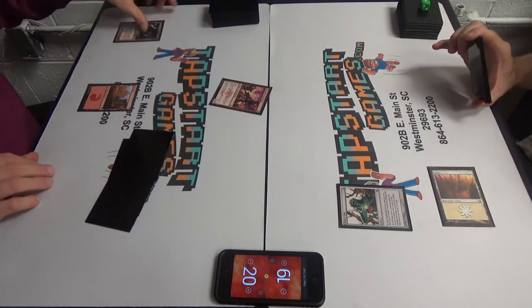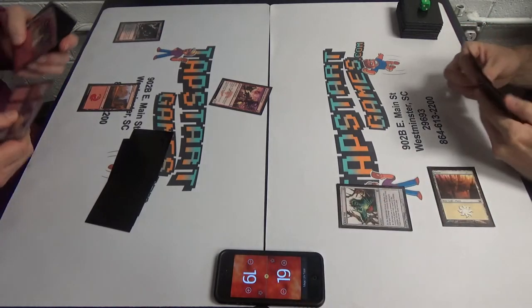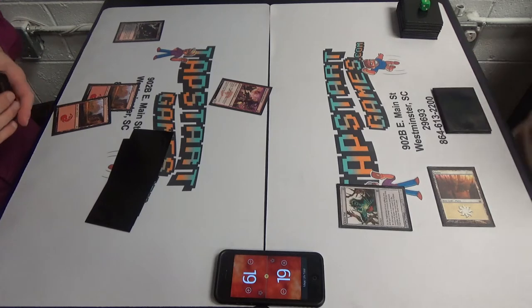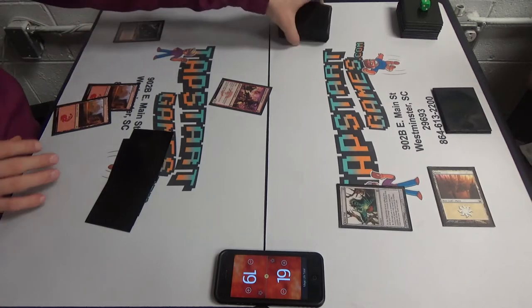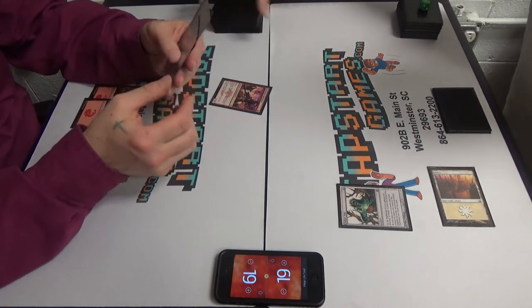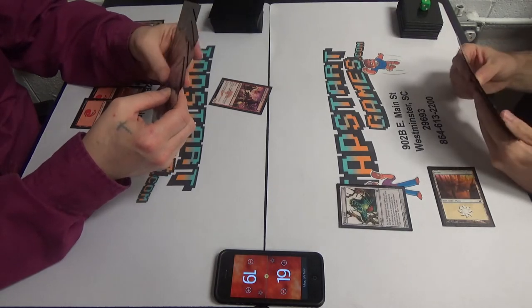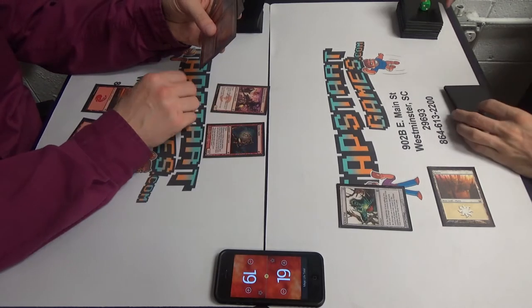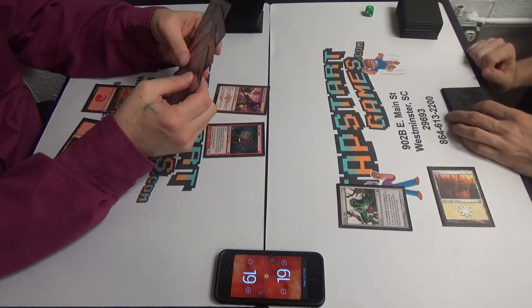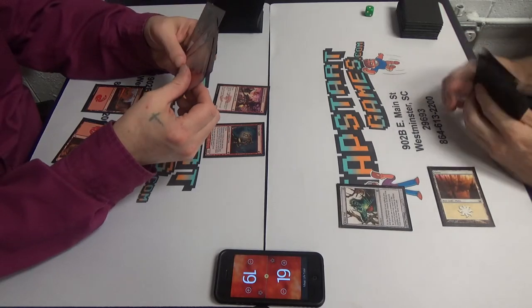Plains, Aether Vial. I'll crack it. Go 19. There we go. I'm going to do that. Goblin Guide? I'm hurt, dawg.